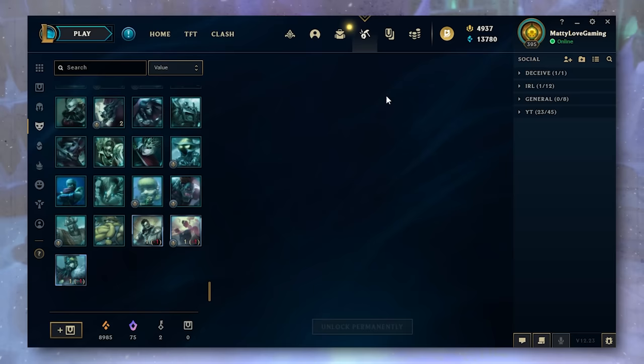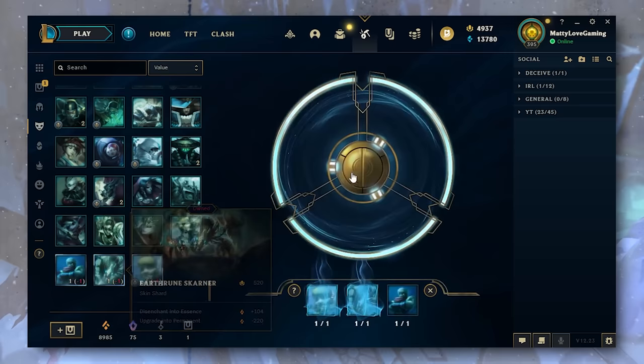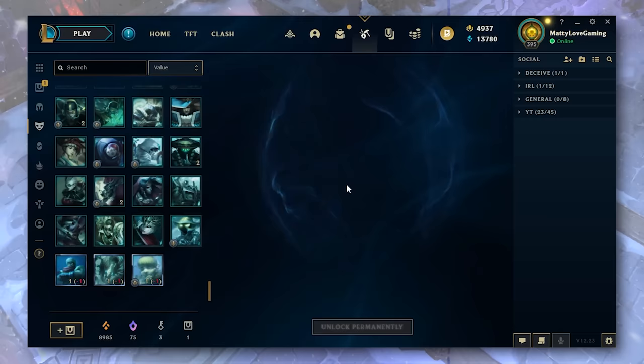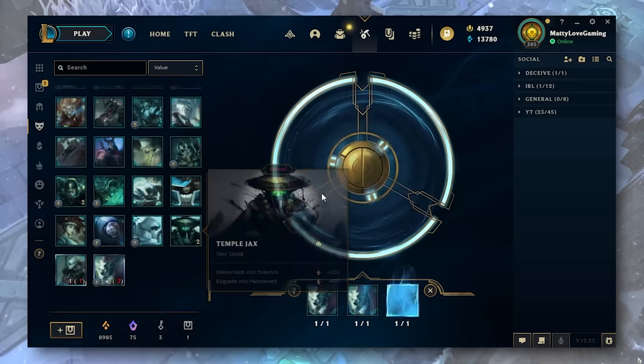And Hextech Malzahar. Very cool. And a Hextech Chest, Key, and Prestige KDA Evelynn. Okay, so two mythic skins. Hextech Alistair. Prestige Conqueror Jax — so we're getting all the mythic skins now. Alright, I'm pretty excited about this.